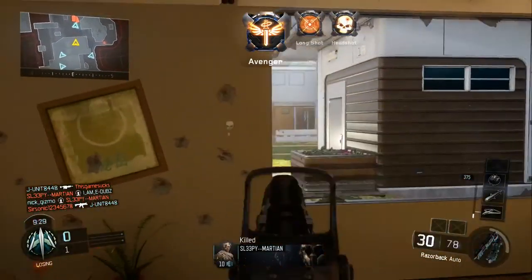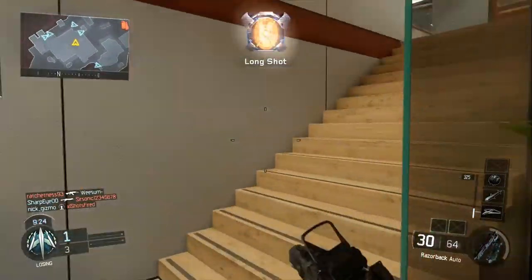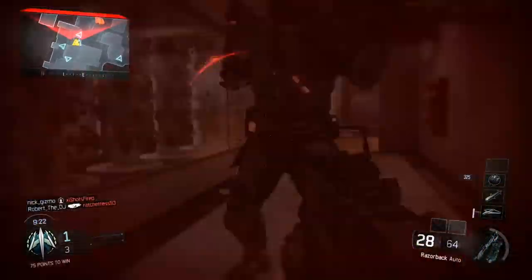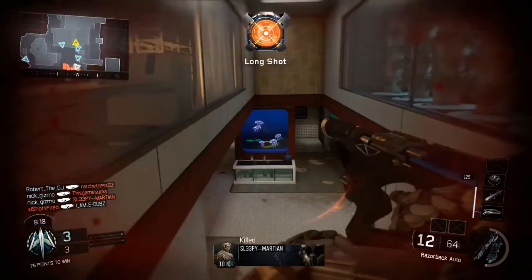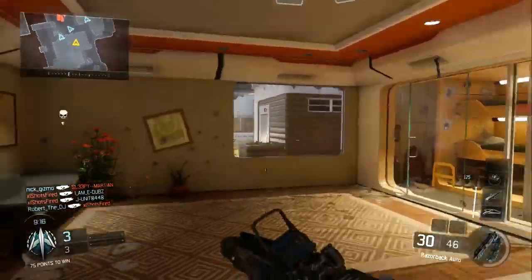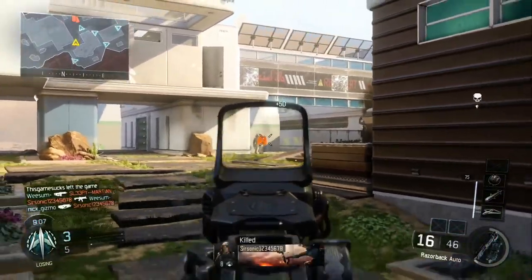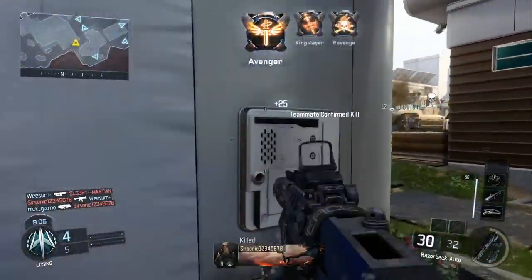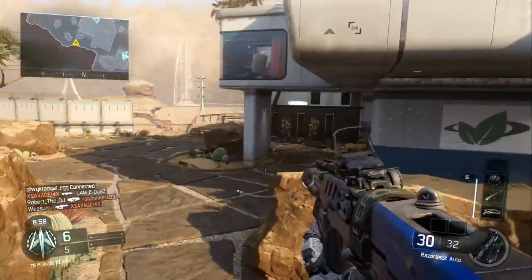This gameplay features Ruin, one of the first group of specialists you can unlock. His special ability — the one I have — is Gravity Spikes. Gravity Spikes are exactly what they seem: you have spikes in your hands, you use your special ability, hit the ground with them, and kaboom — everybody around you within a good radius dies. It's pretty OP, if used correctly.